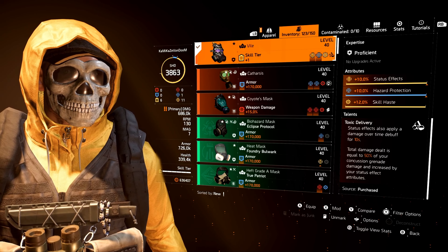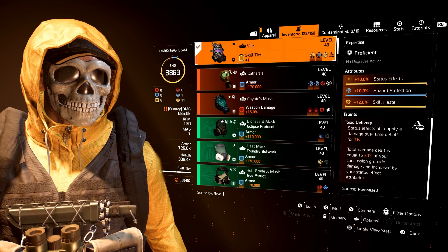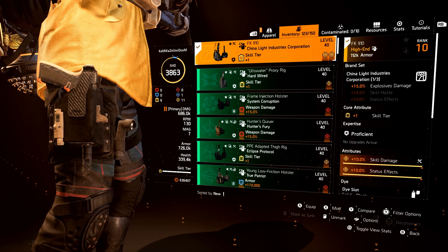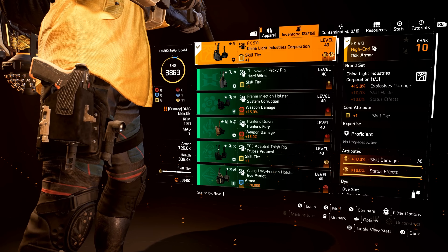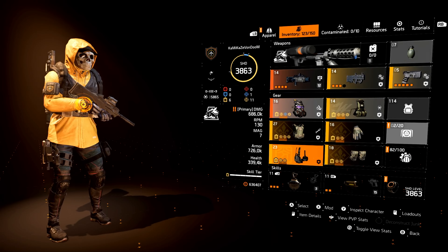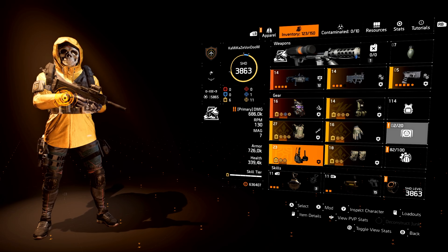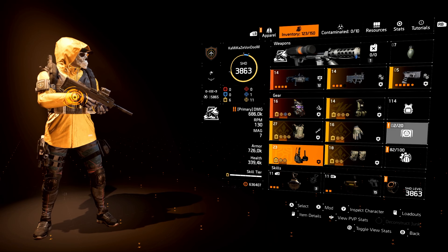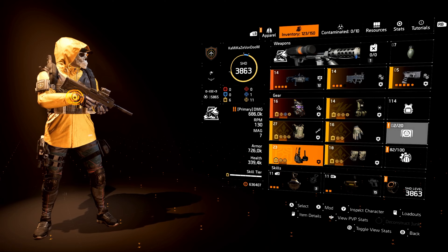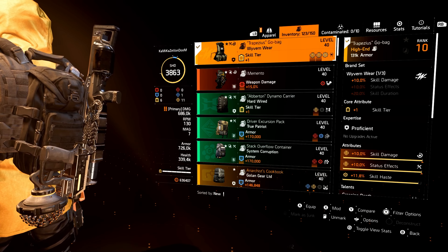Looking at the build itself, I have 726k armor because I have nothing specced into armor or damage — this is a pure skill build through and through. We are using three pieces of Empress International, one piece of China Light for explosive damage, one piece of Wyvern Wear with Creeping Death for that burn sticky, and then the Vile Mask because everything we do status-effects-wise is going to help with that damage over time debuff.